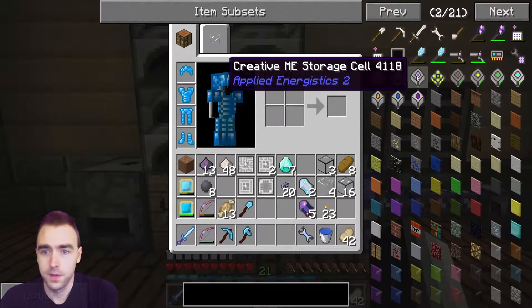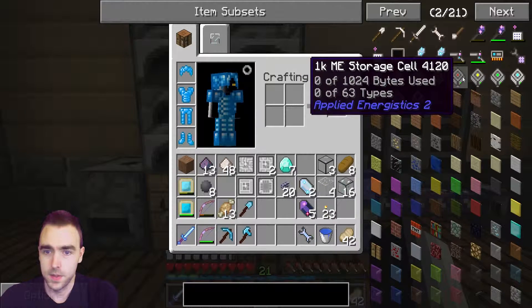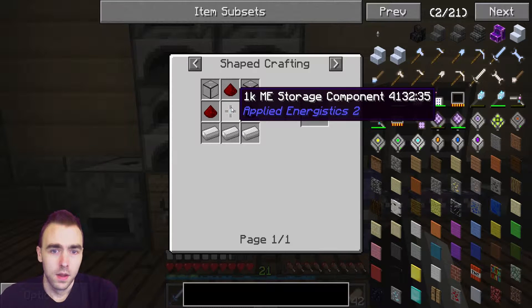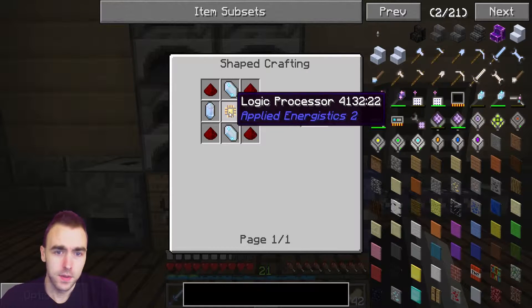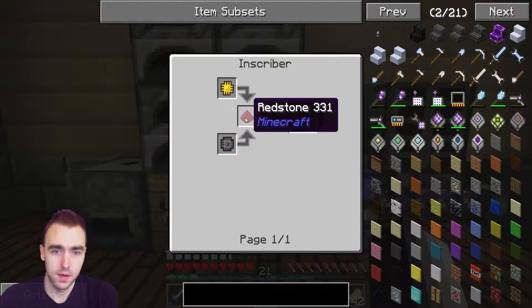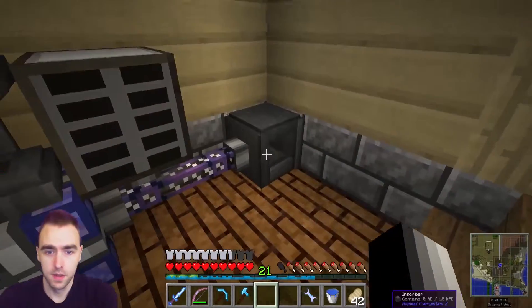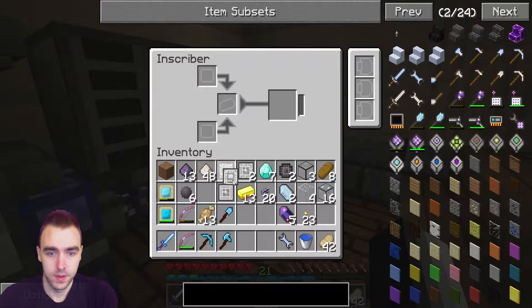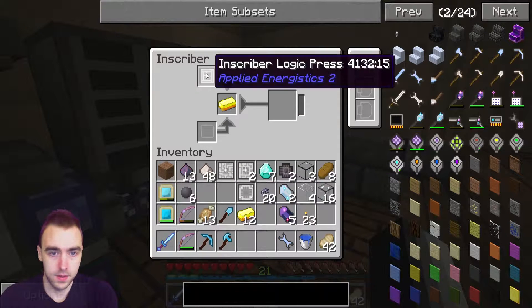Storage cell - okay. So we probably start off with a 1k ME storage component. We need a logic processor, which is going to be gold, logic and silicon. I really wish I could automate this - probably can. Okay so gold and logic.